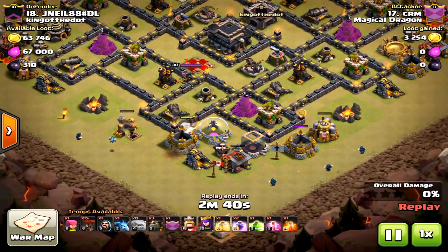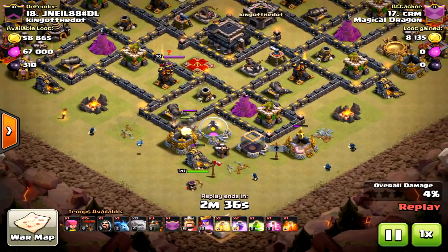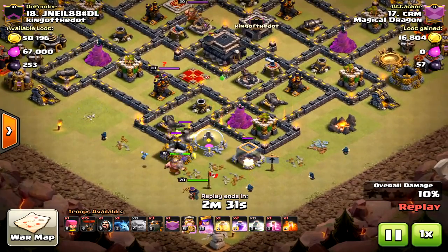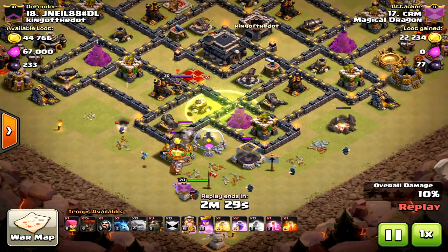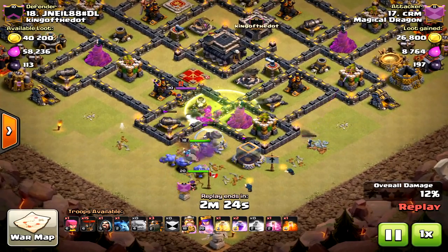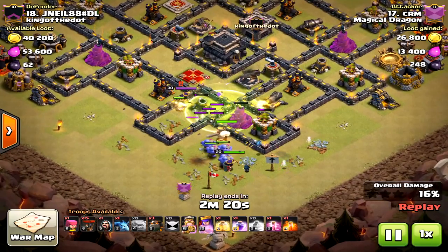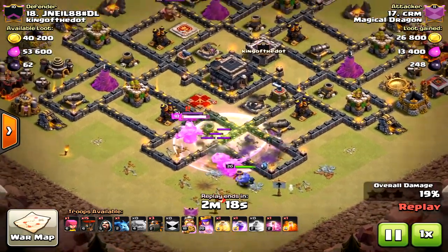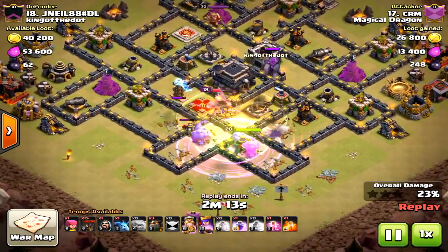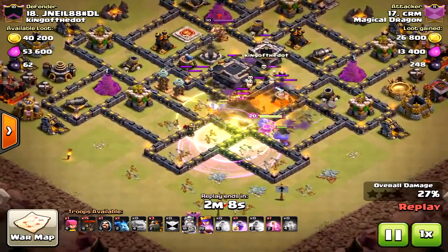There are different strategies when using one versus two golems. With the one-golem setup, you drop the golem, then place wizards around it on the outside, and drop the queen so she takes down the middle. Then you wait until the outside buildings are cleared before you drop your bowlers and king — that's how you create that funnel. The key is obviously taking down the air defenses, and the queen will handle that.